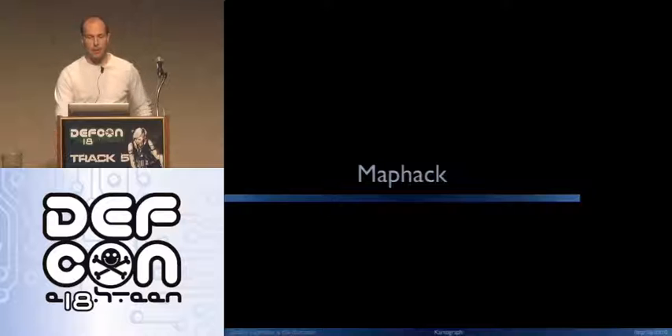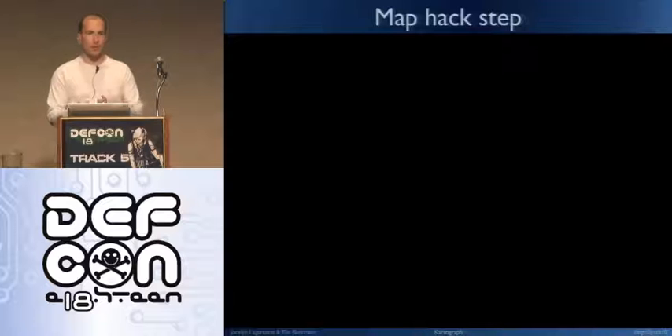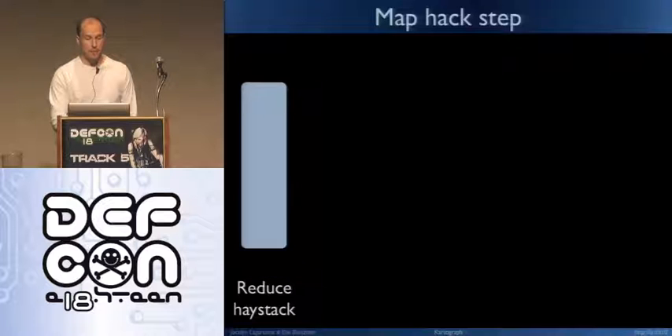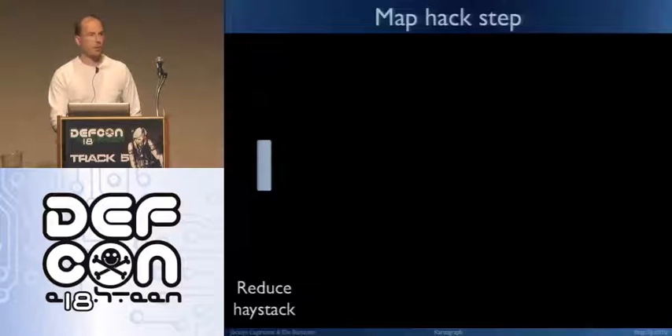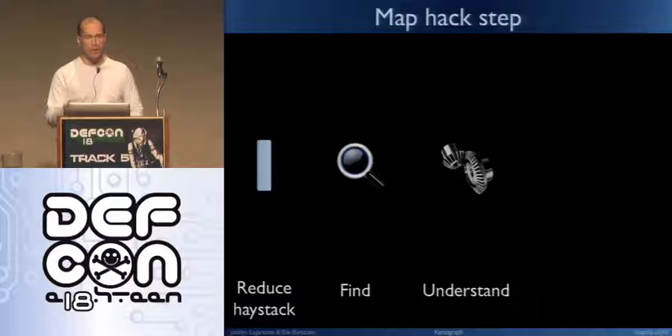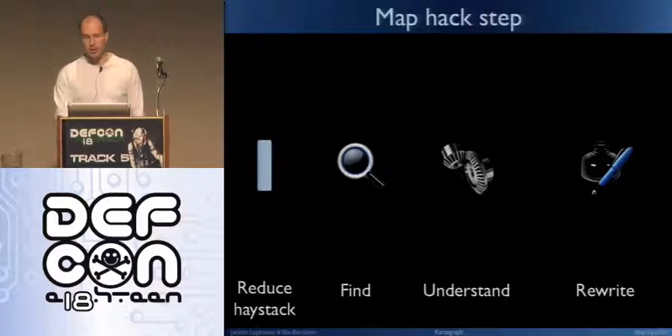So how do we build a map hack? The hard part was finding a way to instrument the game to get enough information to know where to look. We do this in four steps: first, reduce the part of memory we want to consider as a potential location for the structure; then find it visually; then try to understand it through testing; and finally, just rewrite it on the fly — either one time or multiple times depending on what kind of write we need.